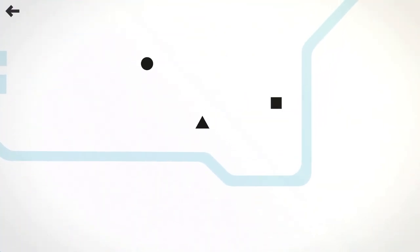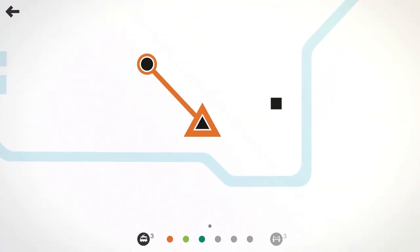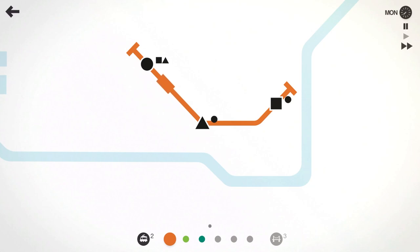As always, if this is your first video on Mini Metro, let me give you a quick explanation of how the game works. You've got to move passengers from one station to another — squares to the square stations, circles to the circle stations, triangles to the triangle stations. The game is pretty easy to learn but it gets very challenging very quickly.